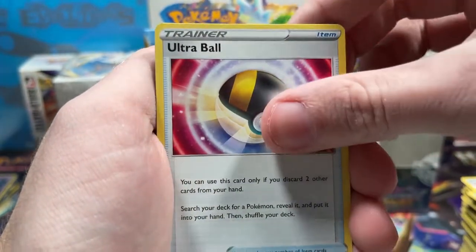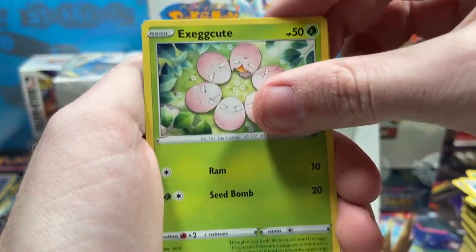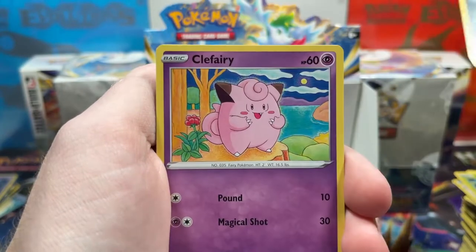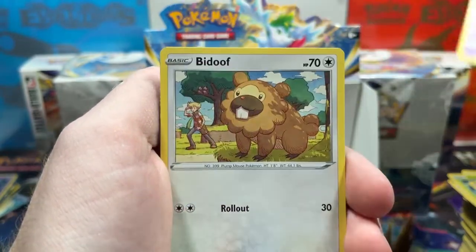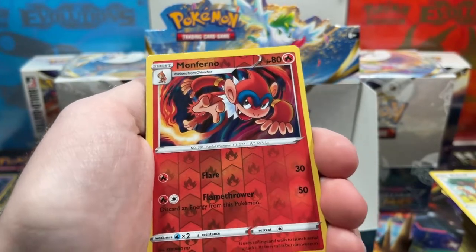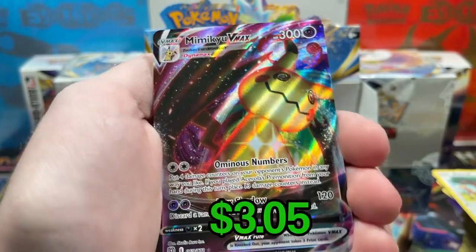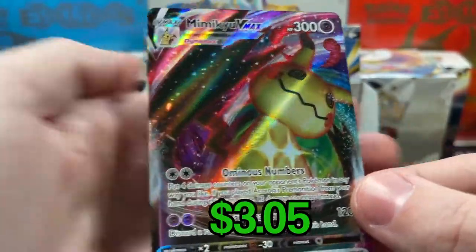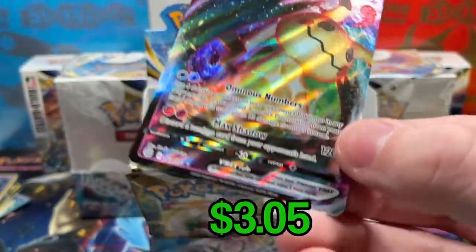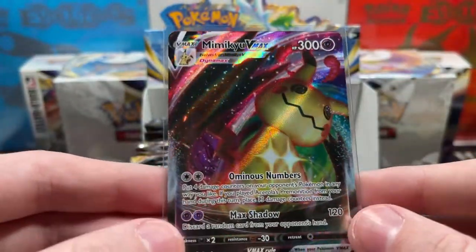We've got Crawdaunt, Ultra Ball, Tropius, Farfetch'd, Exeggutor, Grimer, Clefairy, Bidoof, Reverse — whoa, that is off-center — Reverse Monferno, and the rare... ooh, okay: Mimikyu VMAX! VMAXs are still in this set — there's Mimikyu, and what's the Krabby evolution, Kingler, and Aggron. I think there's only three.